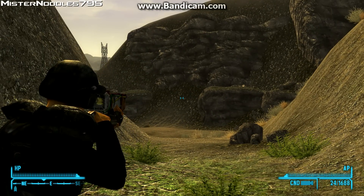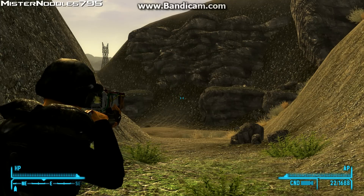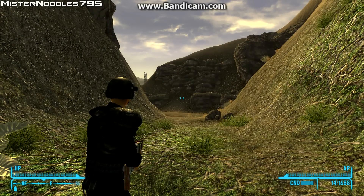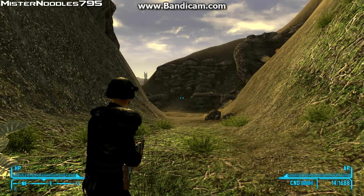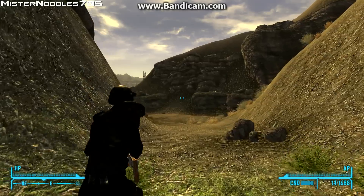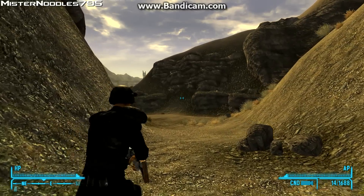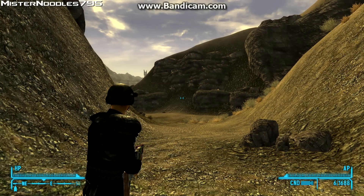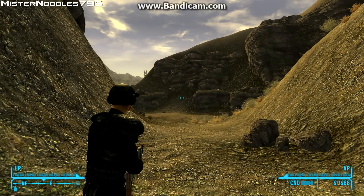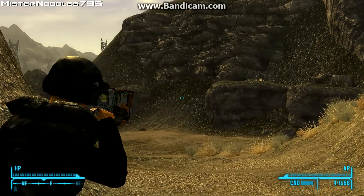The first thing you'll notice is it doesn't fire a red beam — it fires a green one. It's got a slightly higher fire rate, slightly less spread, a higher critical hit multiplier, and higher critical damage. It uses two microfusion cells instead of one. It does weigh 0.5 more than the regular laser rifle, so it's 8.5 instead of 8.